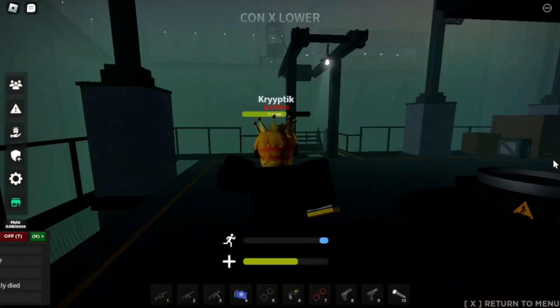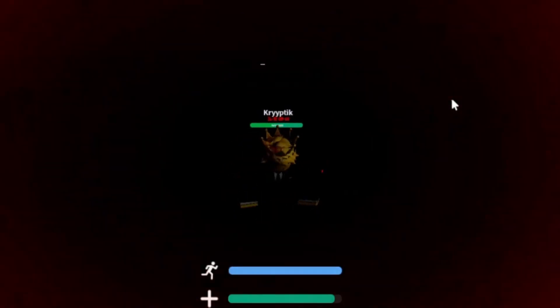The last pocket dimension that you may get from SCP-106 is the arrows pocket dimension. It appears to be a massive space with arrows leading to one place on the ground. If you follow the arrows, you will eventually fall into a hole, which you can then escape from.